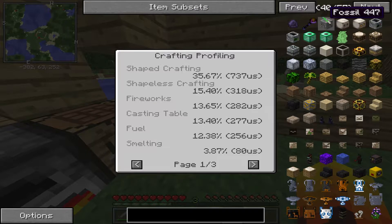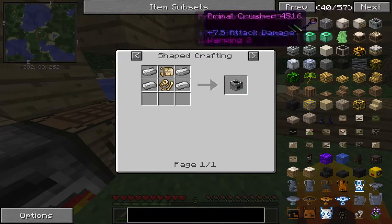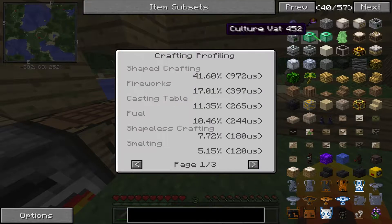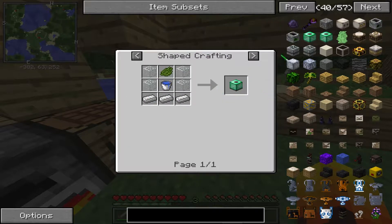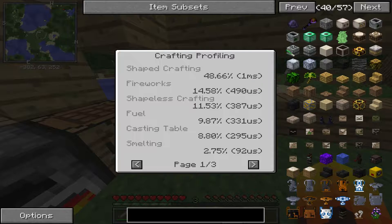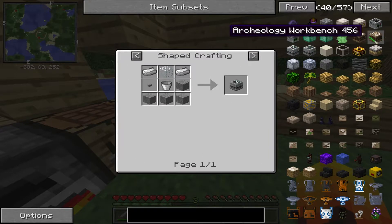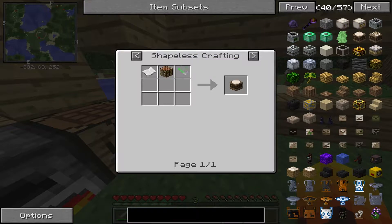So this is the ore that we need, and this is something else you can find. We need to make an analyzer — yeah — and we need to make a culture vat and a feeder, not now but in the future. We'll also need this, not as much though. I'm just trying to find the sieve — I think it's this one, yeah.